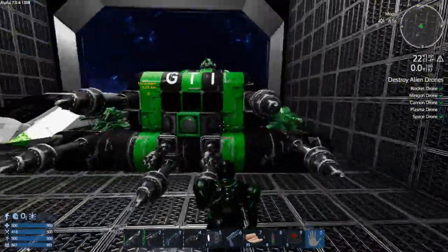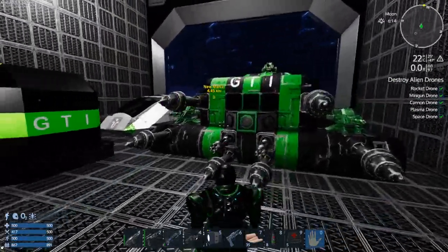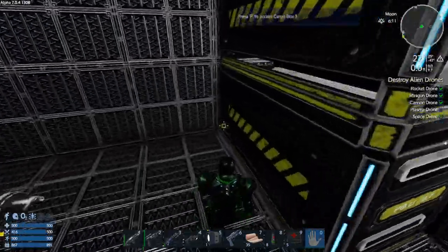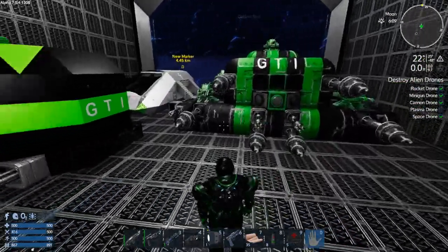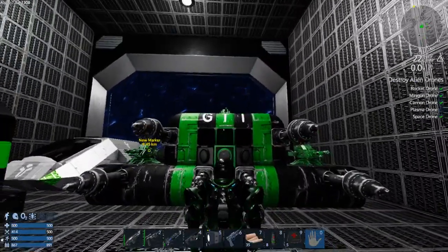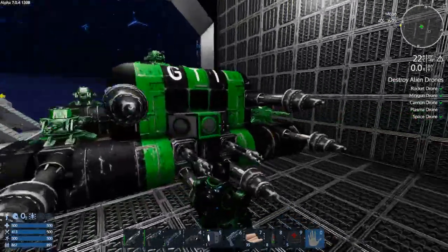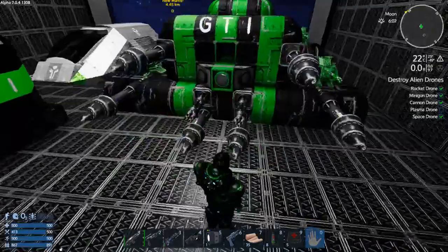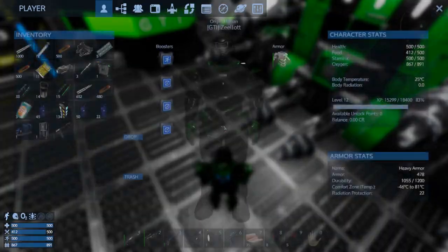I've been wandering around with the CV and I think I'm going to have to take my HV out and just pick them by hand as I see them. What I really need is silicon and copper. Today we're going to take the Hover Box Mark 2 out — that was a fan-suggested name, and I've published it to the workshop.